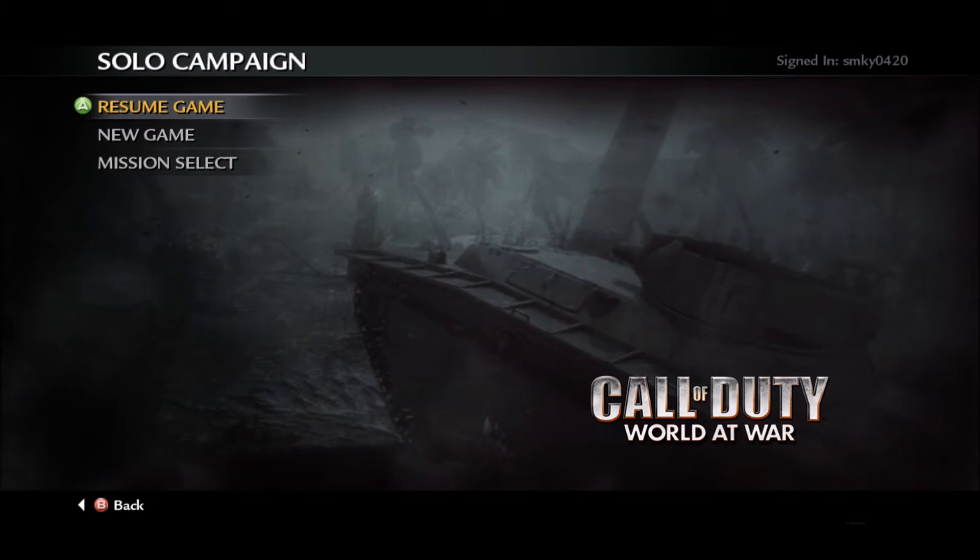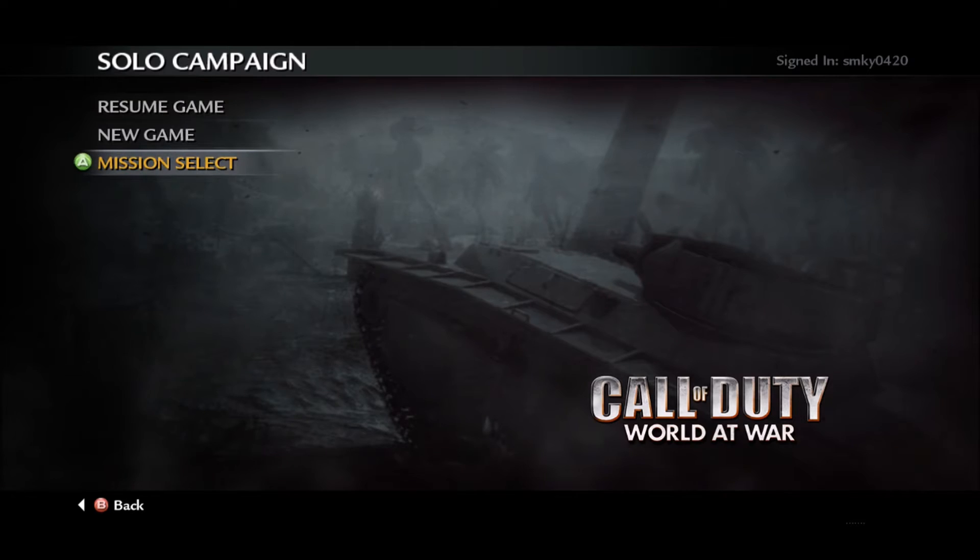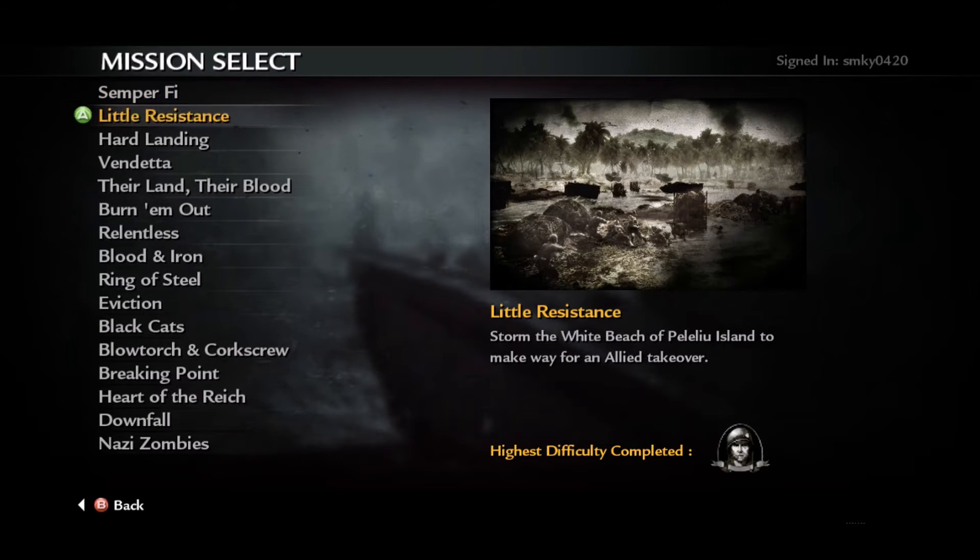Today I'm going to be showing you guys the ray gun glitch or Easter egg. This Easter egg can only be done on one mission: Little Resistance, the second mission in the campaign. You can do it on any difficulty — it does not matter. But you have to do it from the start. I don't know if it works checkpoint-wise once you get to the beach, but I always start from the beginning of the mission just to be safe.